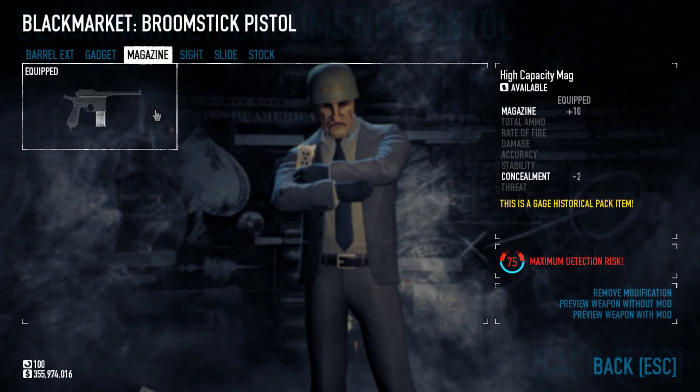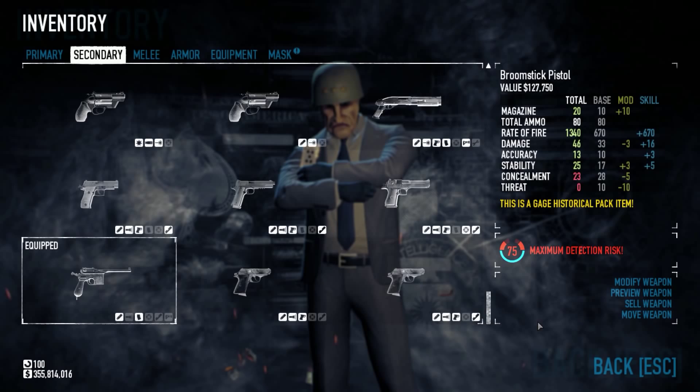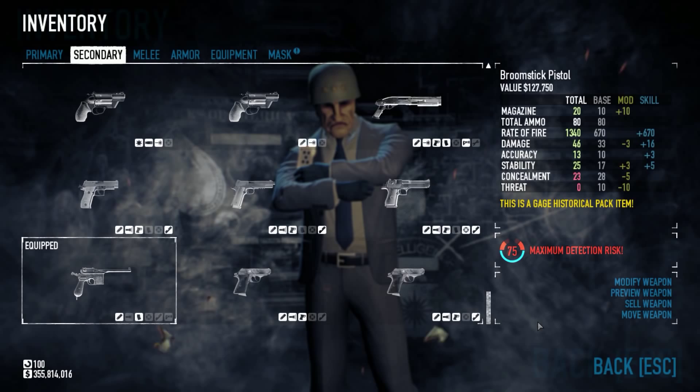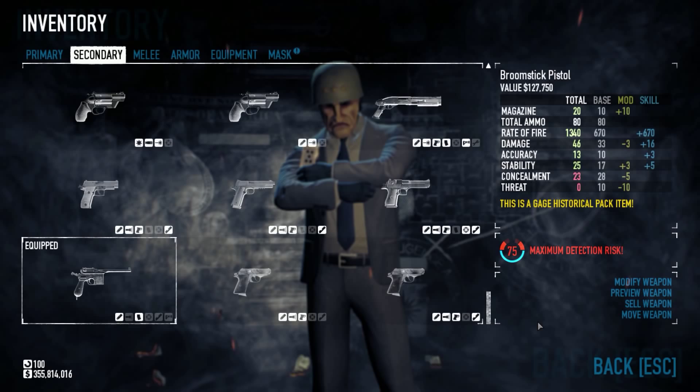Currently the only mod I have on it is the High Capacity Mag. As you saw earlier, I actually had a Monolith Suppressor. If we take a look at the stats now — 46 damage, still very good. On Deathwish, the difference between 50 damage and 46 makes very little or no difference. It still takes about the same shots to kill weaker guys — a green takes one shot, camo guy takes two, tan guy takes four, with the suppressor on and off.